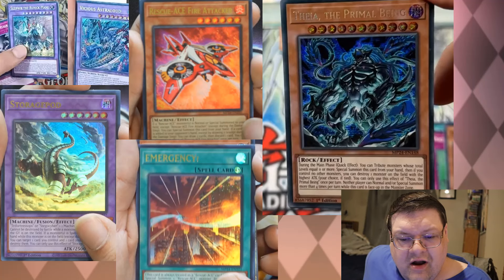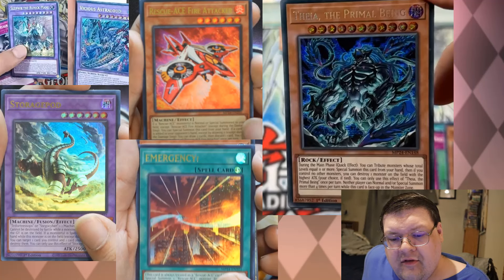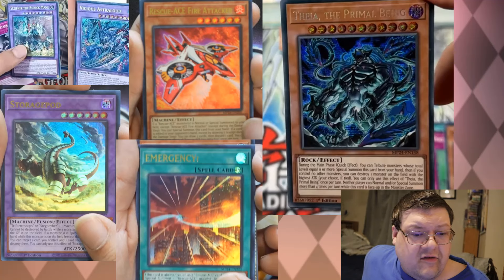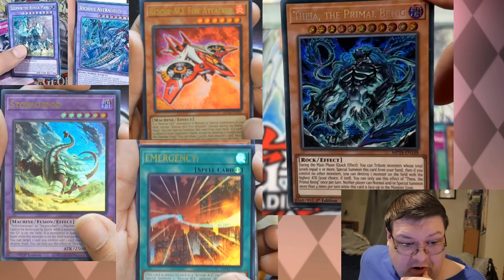During the main phase, quick effect: you can tribute monsters whose total levels equal 11 or more to special summon this card from your hand. Then, if you control no other monsters, you can destroy one monster on the field with the highest attack — your choice if tied. You can only use the effect of Theia, the Primal Being, once per turn. And neither player can normal or special summon more than four times per turn while this card is face-up on the field. Fishers of Stroud getting reprints. Fire Attacker in Emergency got some rarity upgrades.